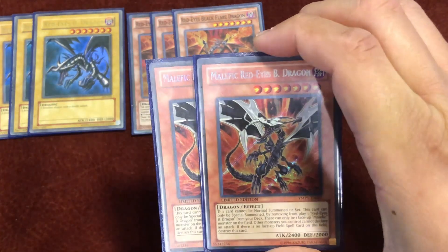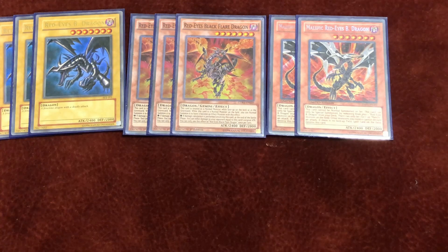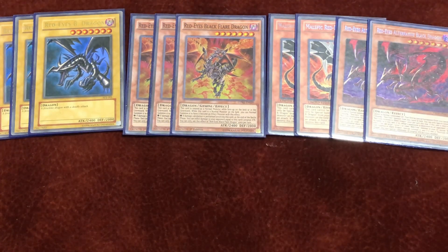I play double Malefic Red-Eyes Black Dragon — it's just a free body on board, another level 7 target, and a free body to make XYZs. I play Return from a Different Dimension and I banish a lot, so you'll see why. Then I play double Red-Eyes Alternative Red Dragon. The artwork is kind of weird — it doesn't fit like the other Red-Eyes cards — but it's a good card. It's a good starter because if you brick with Red-Eyes you can discard one from your hand and summon it, then make plays. Again, level 7 dark.